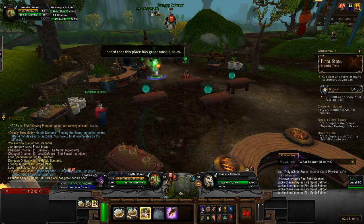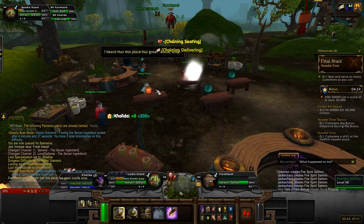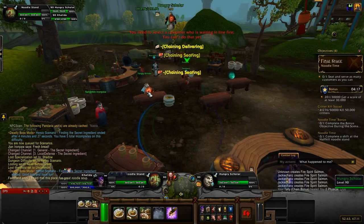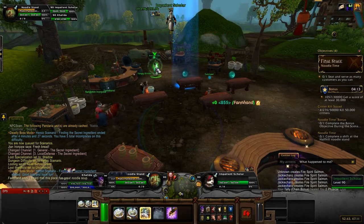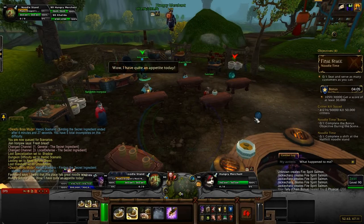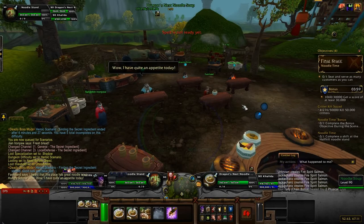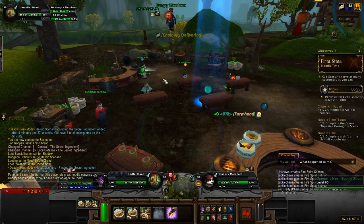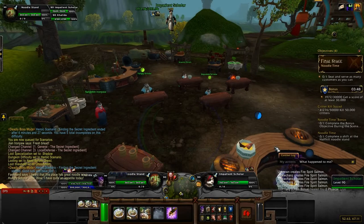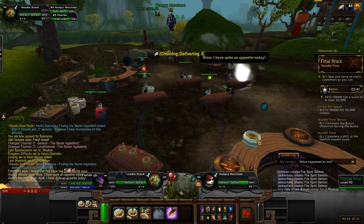And then we have here a hungry scholar, so we're going to move him. The soup is ready, so we click on the bowl to put it in our hands and then it gets chucked at him. We're going to start noodle soup going. He's hungry, which means he's going to want two of them. And impatient means their timer goes by a lot faster, so you kind of have to keep your eye on the prize. Hungry means they get two; impatient means you better hurry up.